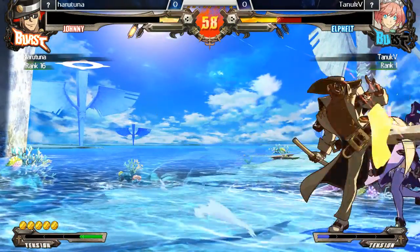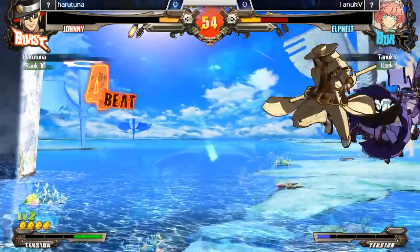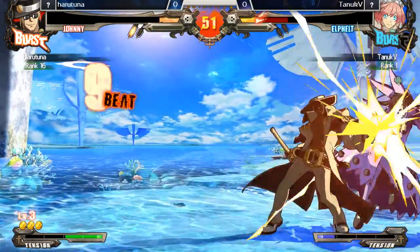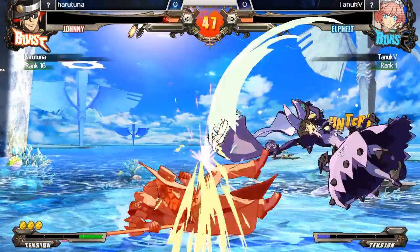Easy unblockable right here. There we go — throw, into a throw. This is gonna be level 2 in the corner. Nice combo. Level 3 — this is gonna be way scary. No more level 3 anymore, I guess.